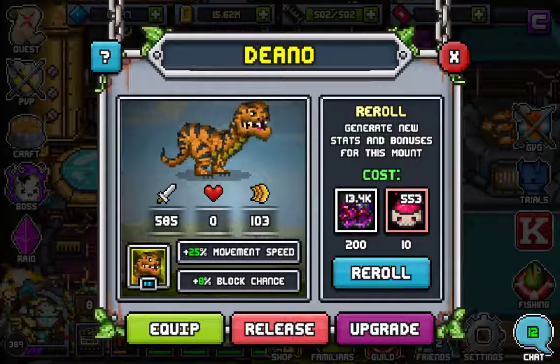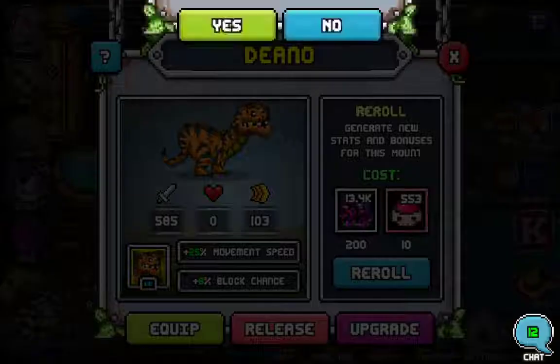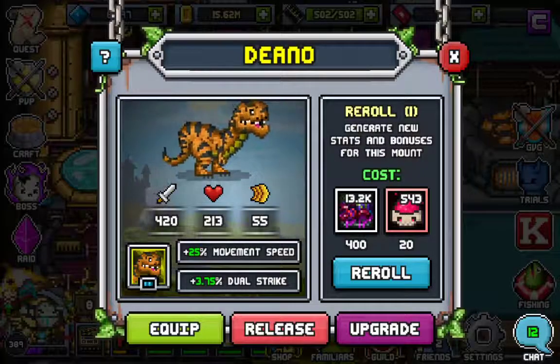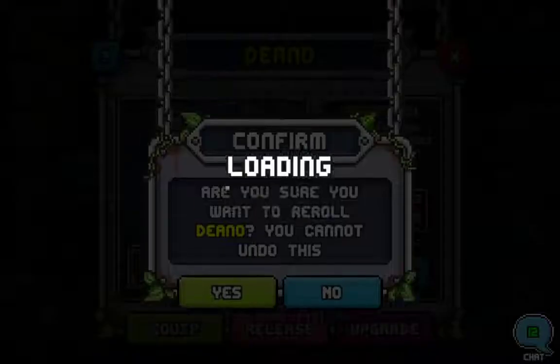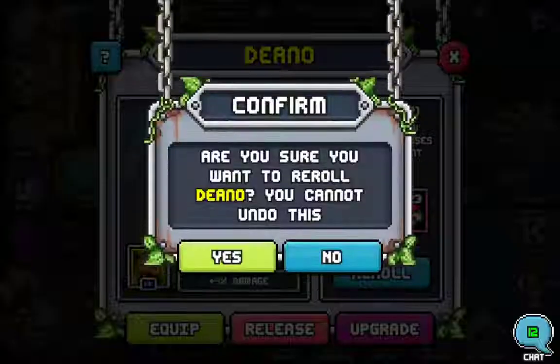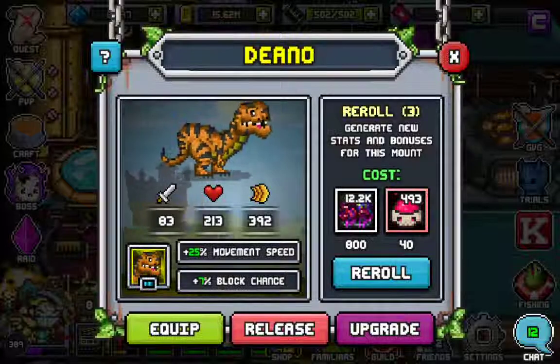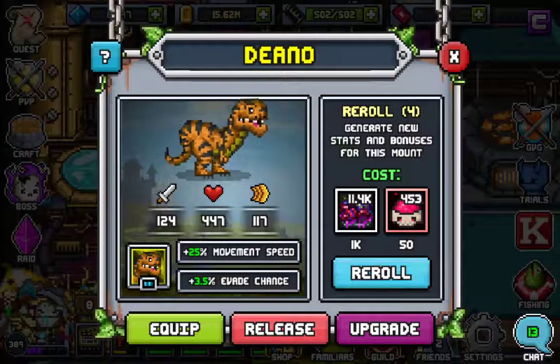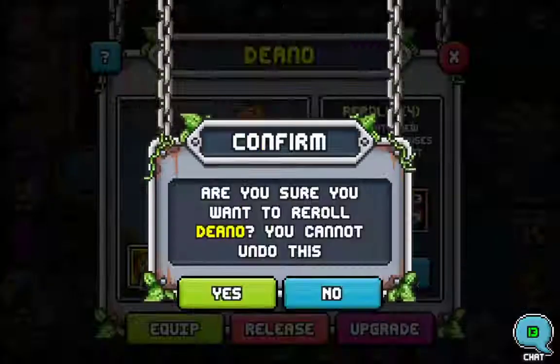Okay, I will reroll the Dino a few times because I don't want block. Dual strike — no. Damage — no. Block — no. Evade — no. Okay, the last reroll for today.